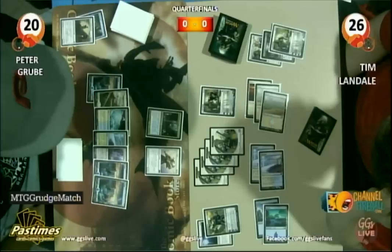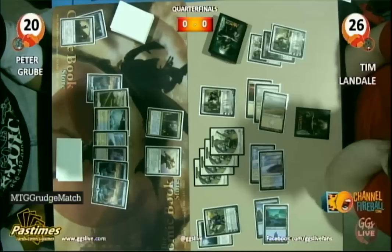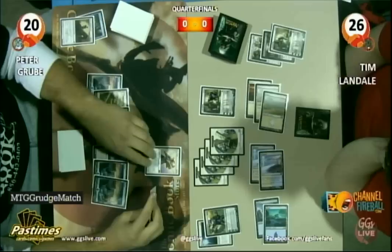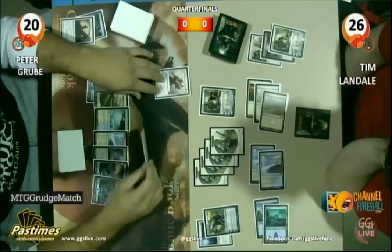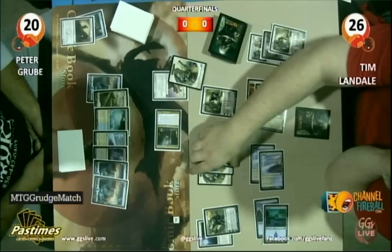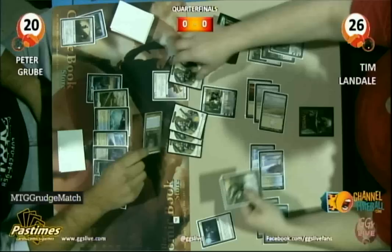It does mean that Elspeth is going to stick around to be able to ultimate. If Elspeth does ultimate, Peter has an Inkmoth Nexus to finish it off. But then Landale has 4 guys and all Peter has is lands. Peter still has 3 cards in hand. It looks like Peter's going to attack Elspeth with his 2 ground guys and attack Karn with the flyers. Tim's going to trade with the Geist and chump block the Sun Titan, protecting Elspeth — still able to ultimate. Then there's an Oblivion Ring for Elspeth.